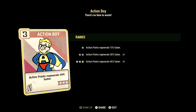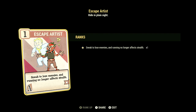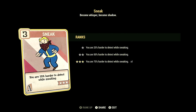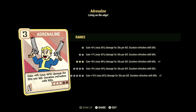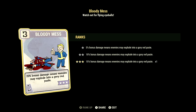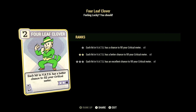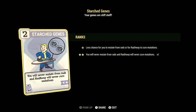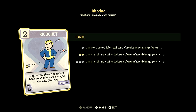In Agility we have 15, with Action Boy at 3 stars for 45% faster AP regeneration, Covert Operative at 3 stars for an additional 50% sneak attack damage, Escape Artist at 1 star to lose enemies when sneaking, Sneak at 3 stars to be 75% harder to detect, Gun Fu at 2 stars for VATS target-swap kills with 10% and 20% damage to your next 2 targets, and Adrenaline at 3 stars for up to 48% damage bonus for 30 seconds per kill. In Luck we have 15, with Bloody Mess at 3 stars for 15% bonus damage, Better Criticals at 3 stars for plus 100% VATS critical damage, Four Leaf Clover at 2 stars for better critical meter fill chance, Starched Genes at 2 stars so you never mutate from rads, Critical Savvy at 3 stars so criticals only consume 55% of the critical meter, and Ricochet at 2 stars for a 12% chance to deflect enemy ranged damage.